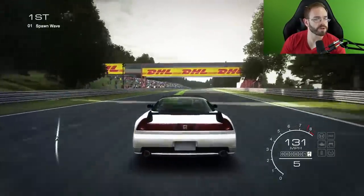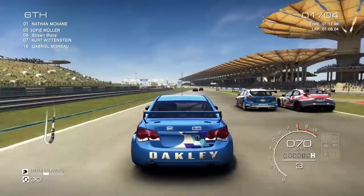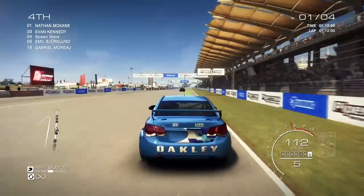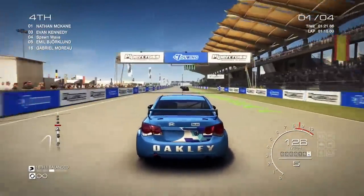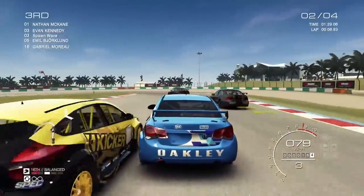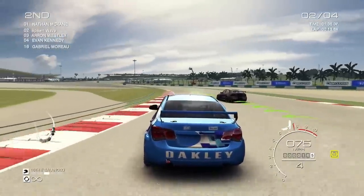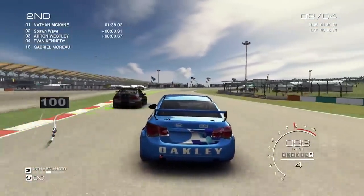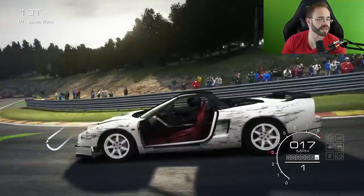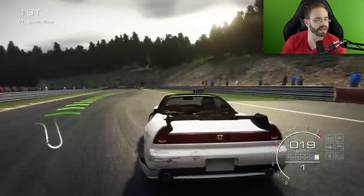Now I'm going to show you a comparison between performance mode and quality mode. It starts in quality mode going down the straightaway, and then I'll fade into performance mode — you can see it becomes much smoother overall in terms of responsiveness. You get better frame rates, but you lose visual quality. They also have car damage — I went ahead and crashed into the side of the wall during that comparison, and you can see I'm missing my door and it's torn up on that side. So they do have damage modeled on the car, which is kind of neat.